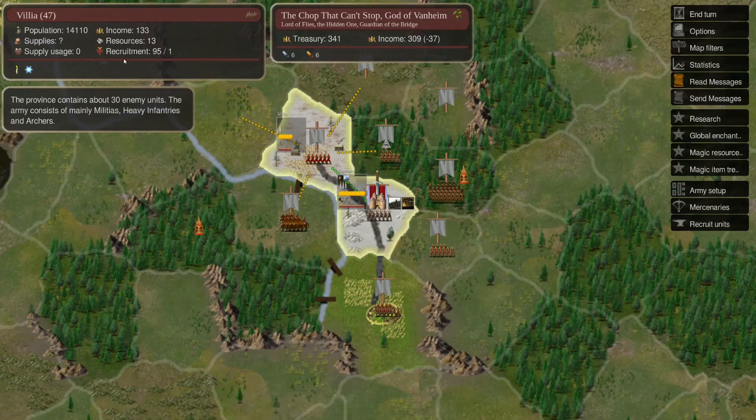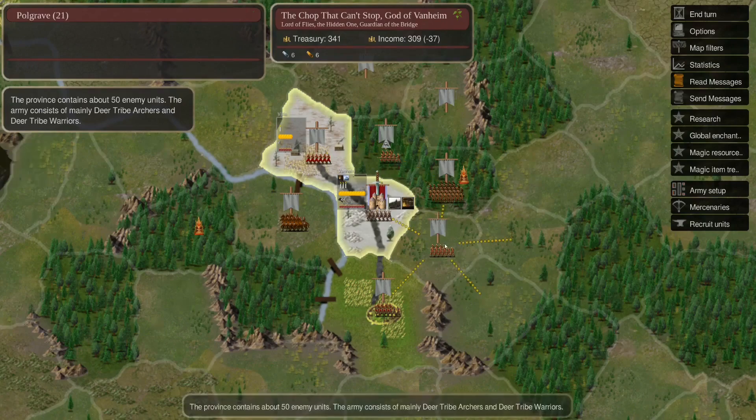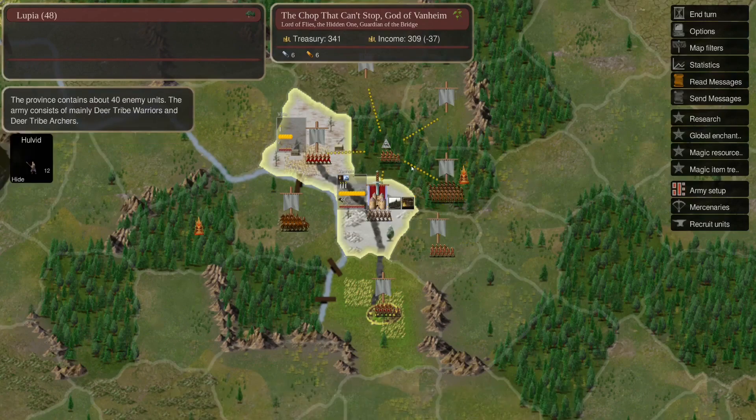We need gold throughout the game, however this is a pretty low resource province so it won't help with our recruitment issues. We might try to go directly north where we have just some deer tribe. Deer tribe are generally pretty easy, although elves do not like how many projectiles they bring, so they're a little more dangerous for us than normal. Since this is where our scout is, this should be a more accurate report. We also have a good chunk of deer tribe down here. The throne itself is mostly wolf tribe plus some phantasmals and heavy infantry - not a very scary throne in terms of defenders.